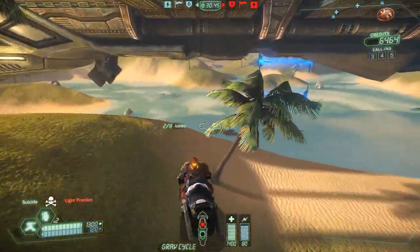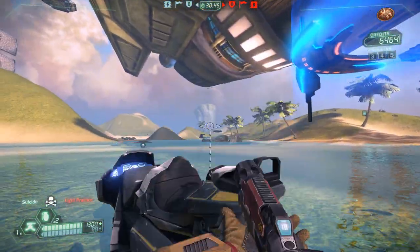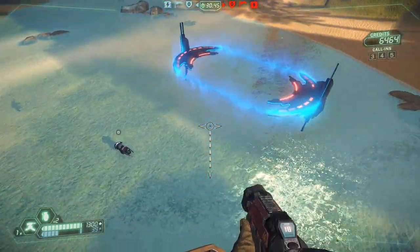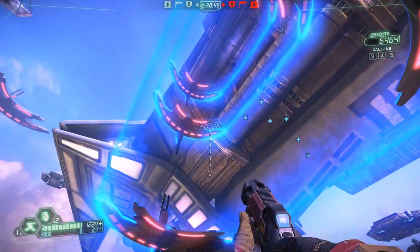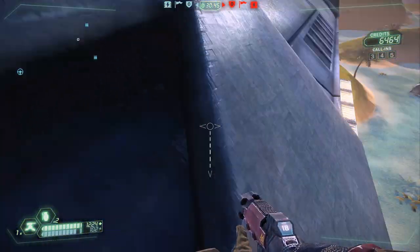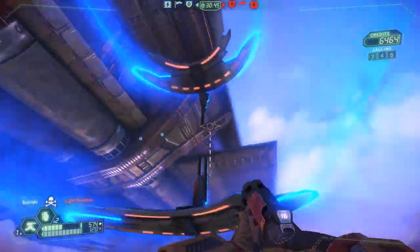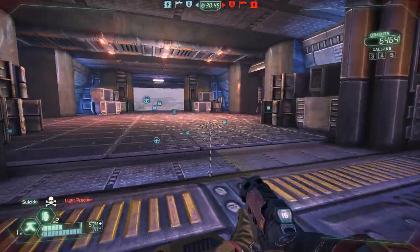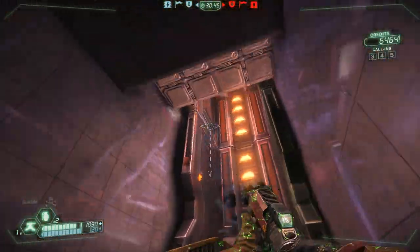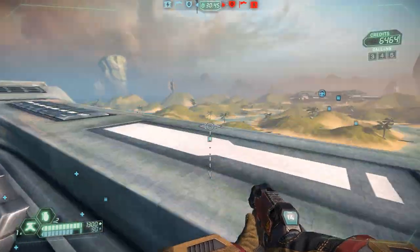One last thing: you see these blue pads on the ground. If my energy is depleted, as long as I'm on the blue pad it requires no energy and my energy actually recharges — so I can easily get back up to my base. Just keep those blue pads in mind if you want to get back up to your base. They're usually at the outside of your base or in different areas around the map. That's all I have — I will see you in game, bye!